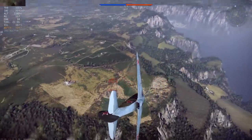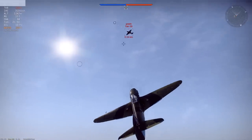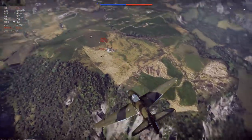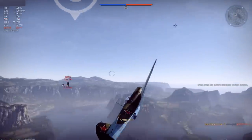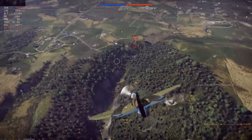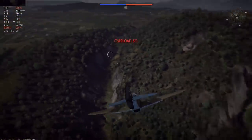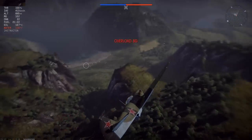You'll notice my opponent is using these highs and lows in his turn as well. What I'm doing every now and then is rolling a little bit to alter the path in my turn. At times, especially when I get into the high portion of a turn, I'll actually use rudder left or right depending on which way I'm turning, and that'll just push me down into the turn even more so I can make even sharper turns.